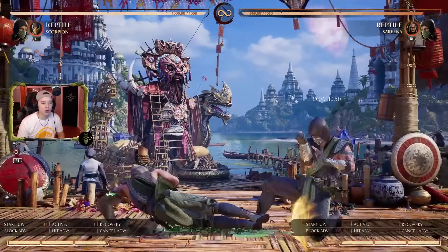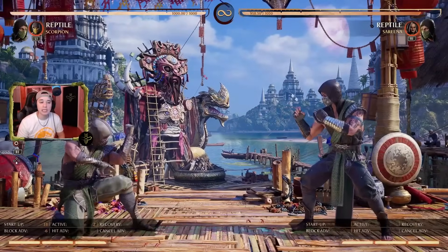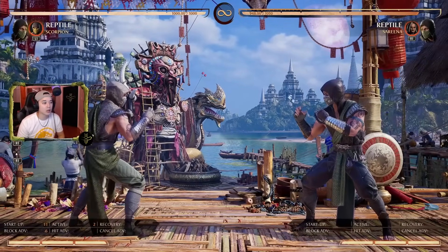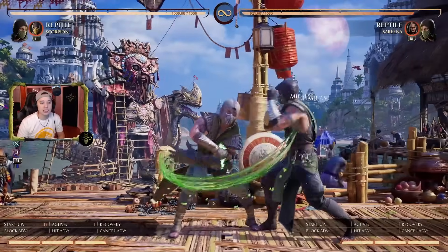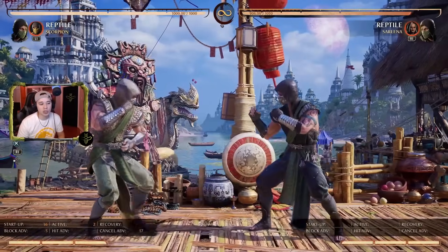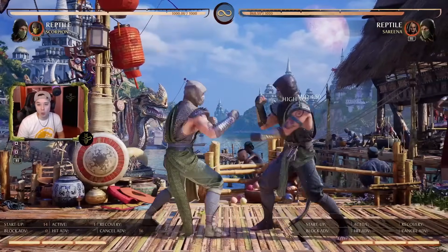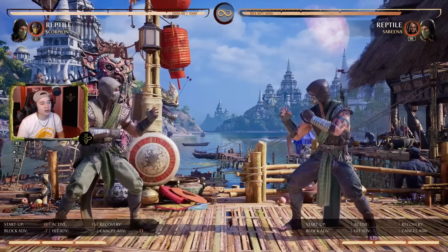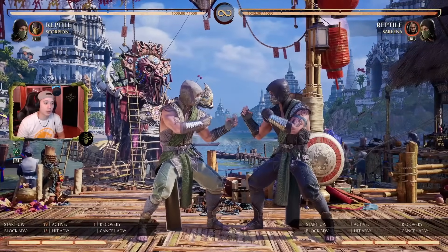His sweep (back 4) is, in my opinion, one of the best sweeps in the game — great range and he stays back where he was, so it's great for pushback and spacing. He also has a 4-3 but it's a high attack so it may not be as useful. Generally you're looking at back 3, back 4, 4-2-1, or 1-1 as your main moves, with stand 3 mixed in here and there — those are the moves you'll be using most with this character.